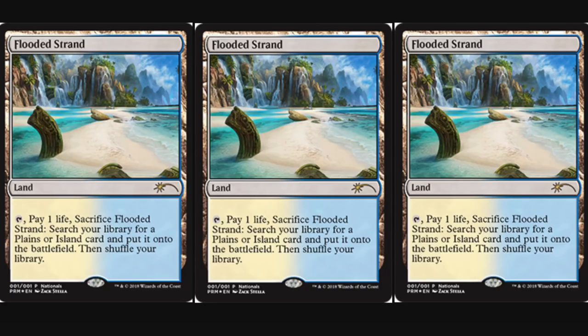Hey guys, so today I'm going to show you a very pretty land that you can get at the Nationals. It is Flooded Strand, it is in foil, and a promo. So if you play at Nationals, everyone gets one, and you also get one if you play at side events.